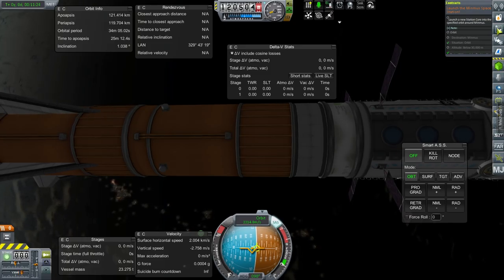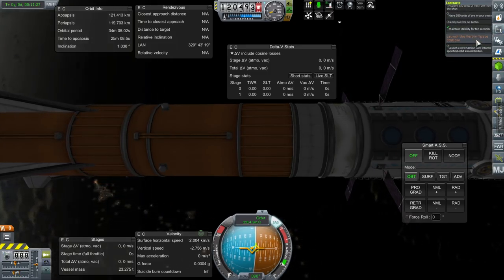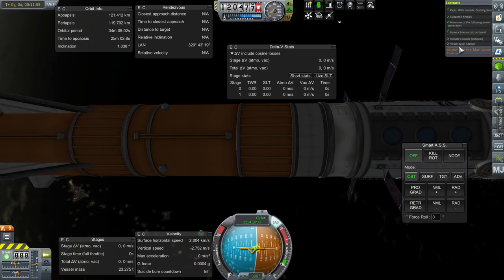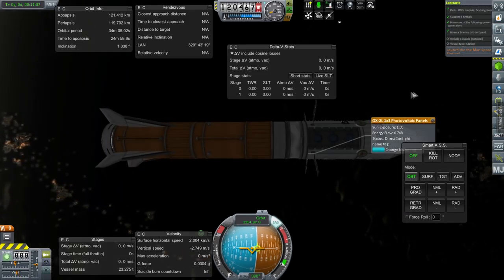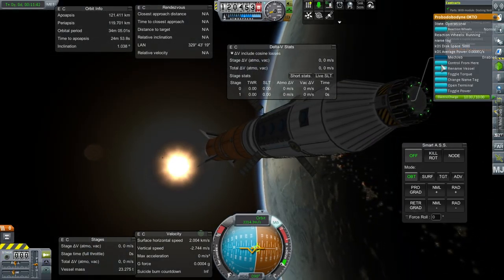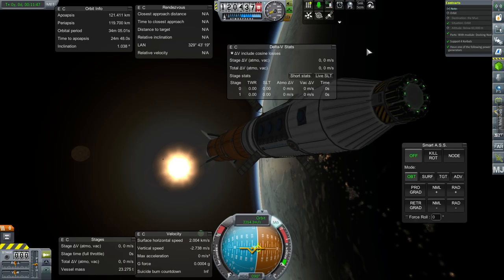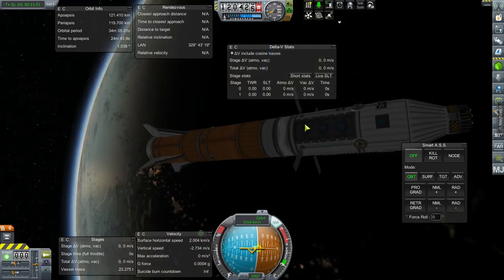Have we fulfilled the contract? Launch Kerbin Station. Vessel type station — oh, maybe I don't have the right vessel type. Hold on. Rename vessel — station. Okay, I think we got it. Yes, station complete!